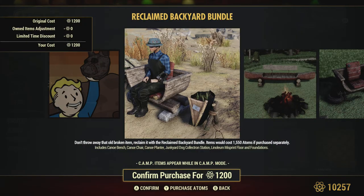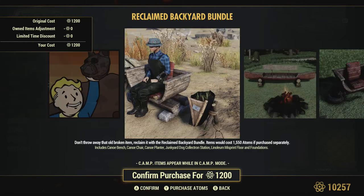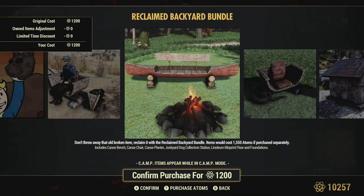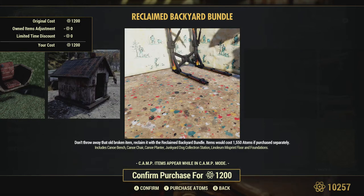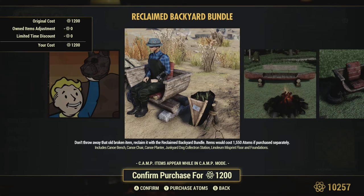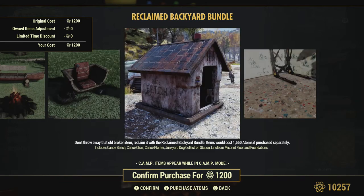Then we have the backyard bundle. I find this panel kind of cool - especially the canoe bench, that's really cool. The seats not so much but it kind of goes together. You get the canoe and the seats, and then the collectron which is kind of like the junkyard bundle collectron - kind of cool for those that don't have it. And then the linoleum misprint flooring. Kind of a neat set if you're going for that junkyard look, and if you add fences it's pretty cool.